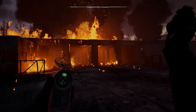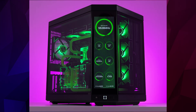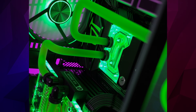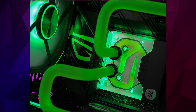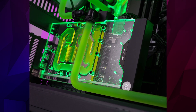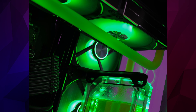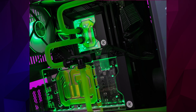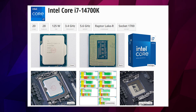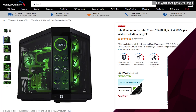Want to max out Stalker 2 and play at 4K? You're going to need a high-end PC such as the Infinite Venomous. The eerie green glowing aesthetic is perfect for a game set in the heart of Chernobyl, but you can also customise it to match your setup. With an i7-14700K and RTX 4080 Super, all custom watercooled and installed in a high-end case, this is a dream PC for any gamer. By default this PC comes with 32GB of RAM and a 1TB WD SN850X storage drive. Designed for those who want nothing but the best and are ready to experience Stalker 2 in all its glory, priced at £5,299.